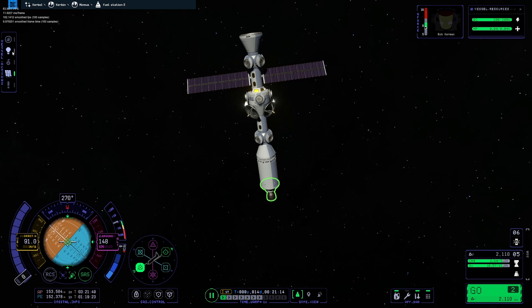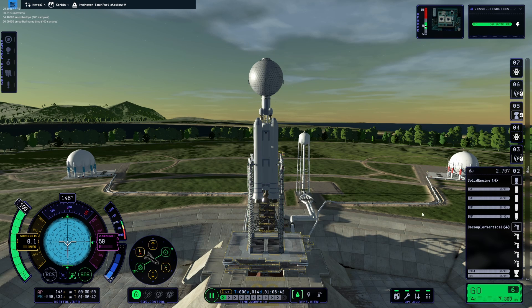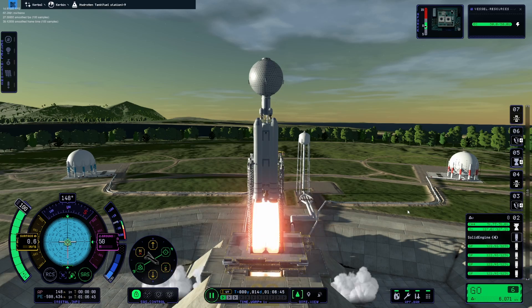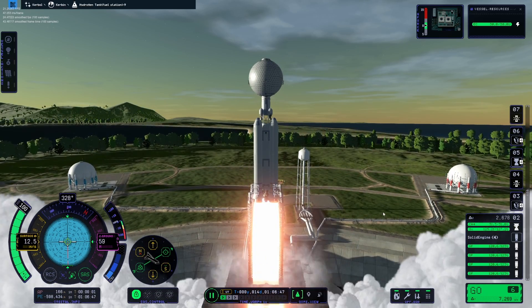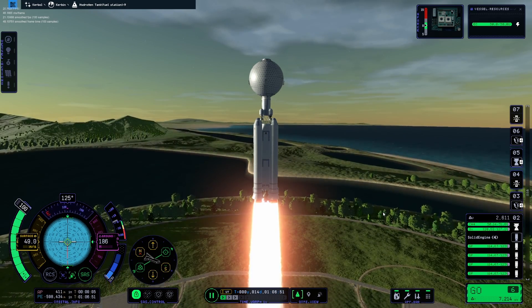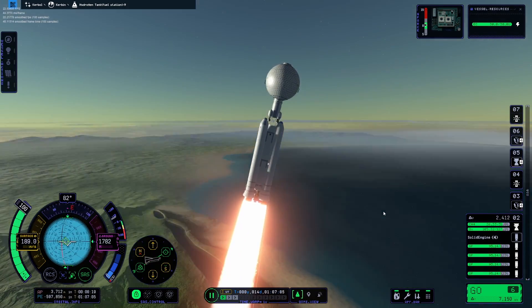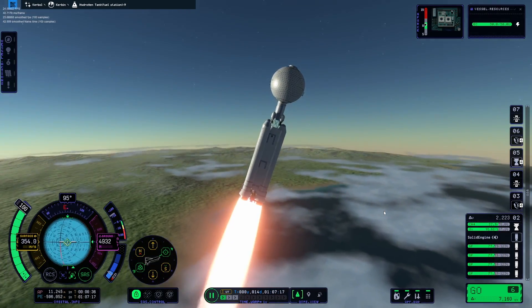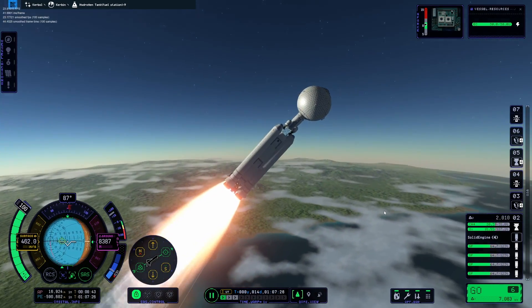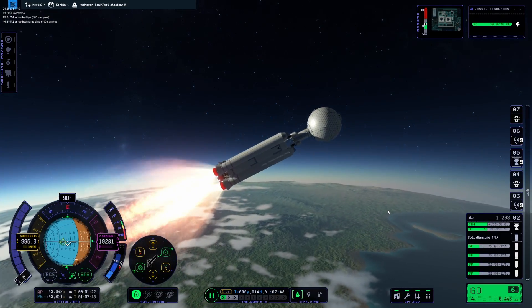That looks good — 153,000 meters roughly. We'll go ahead and launch the first hydrogen tank. Skipping the build on today's rockets, we're just going to fly them, especially since there are multiple rockets to launch and rendezvous with — it's going to end up being a long video no matter what. A little bit of a wobbly rocket here, but we're going to let it ride; it gets the job done.